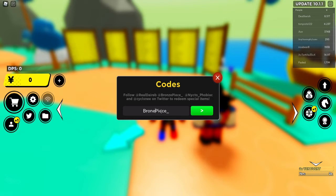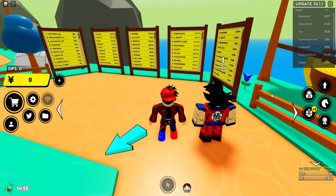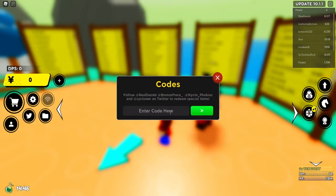So the code is bronze_piece, like that — and I was missing a Z — like that, and you got it. You get all your items inside your inventory wherever it is. Oh, that's an XP boost. This one you get for 15 minutes — it's a double XP boost, doubles your XP.